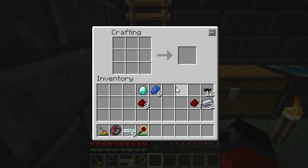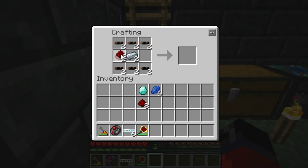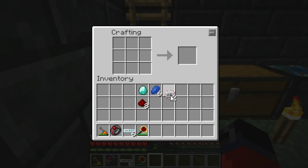First things first, we need to make a lapatron crystal, but before we can do that we need to make electric circuits. The crafting grid over in the left hand corner — you can reference that if you don't know how to make the electric circuits. Once you have the materials, place them on the crafting grid like so. As you can see, that gives us our two electric circuits.